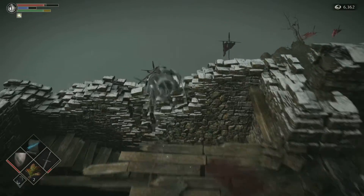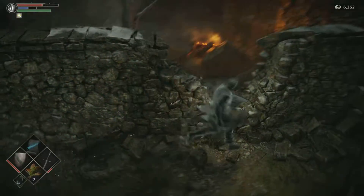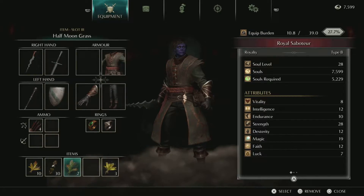The Adjudicator boss fight — optional. You can spam jump across here for a shortcut to the boss fight, and you'll land right here. Now these are my stats: Soul level 28.